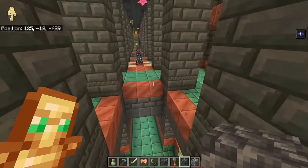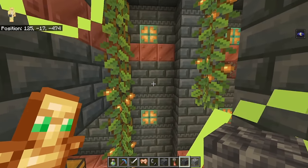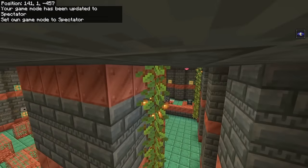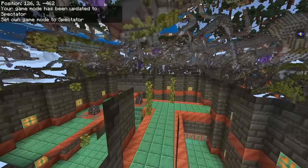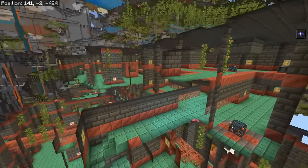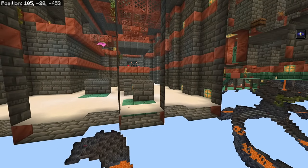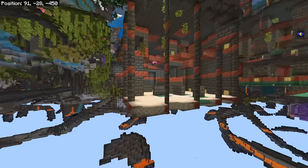Trial Chambers are a very vertical structure, and even if the base is at Y -26 hypothetically, there are lots of rooms that deliberately go up and up, meaning there are many parts you'd miss at higher altitudes. In fact, this one goes all the way up to Y -1 and Y 0, which means Trial Chambers can push the ceiling of what they can spawn into. There is a big bias towards the upper Y levels of a Trial Chamber.